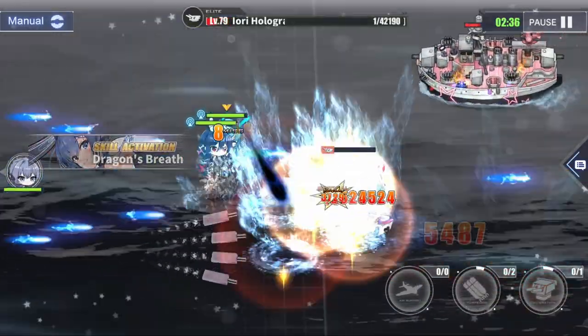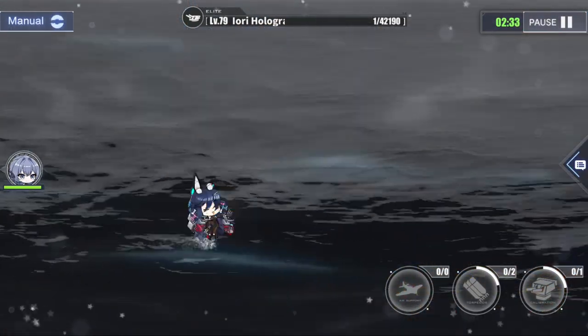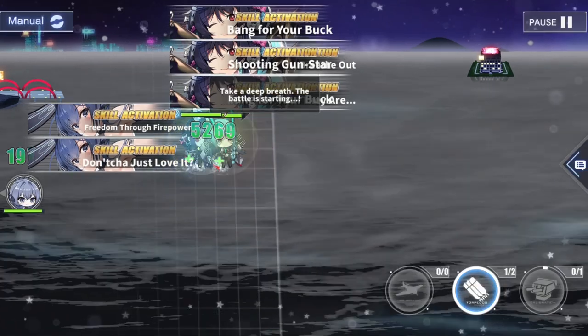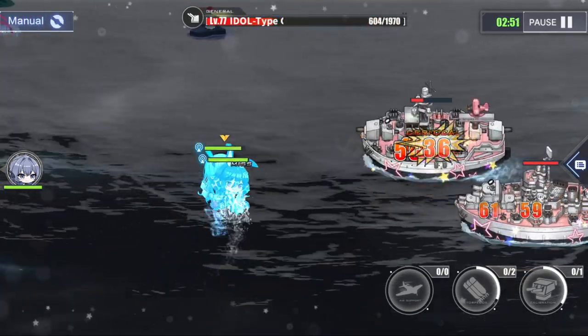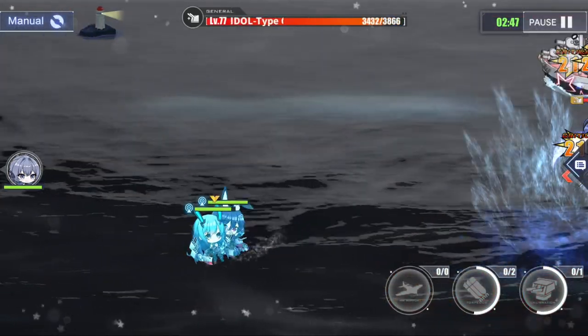Alright, how about we look at her combat effectiveness. Boise does not stand out in terms of stats. She shares similar stats to her sister ships, but overall she is somewhere in the middle of the list — kind of disappointing for a ship of elite rarity. Maybe it is her shy personality having an effect on her stats. I don't even know.